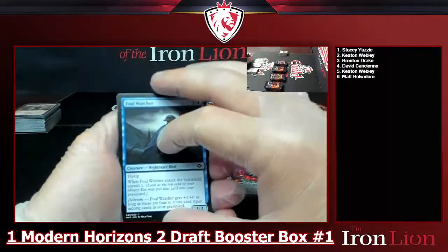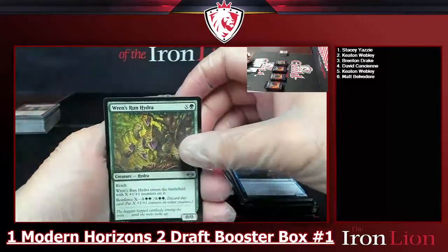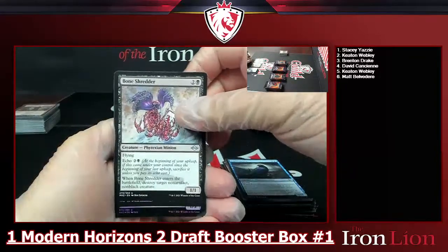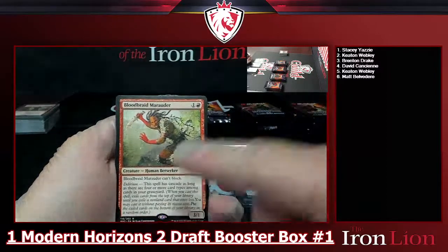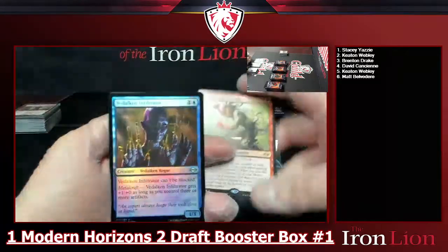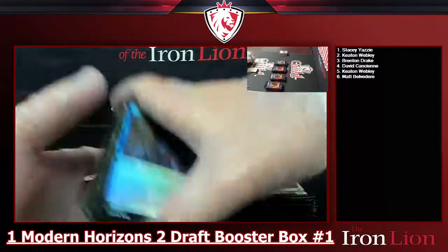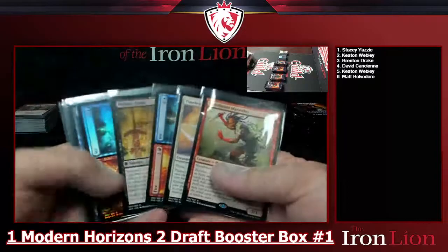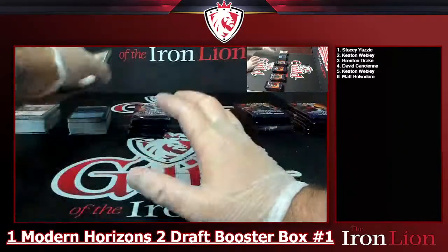Last pack for stack two. Commons out of the way — Wren's Run Hydra, Skyblade. Into a Bone Shredder and a Blood-Blade Marauder — two-drop Human Berserker, 3/1 that can't block; Delirium: this spell has Cascade as long as there are four or more card types in your graveyard. Also a foil Dauthi Infiltrator and a squirrel token. Pretty sweet stack.